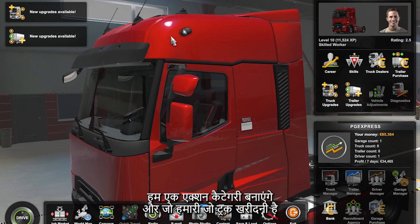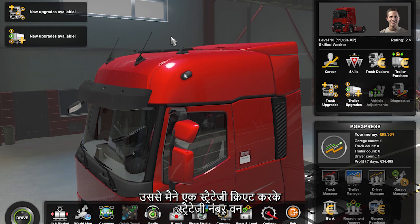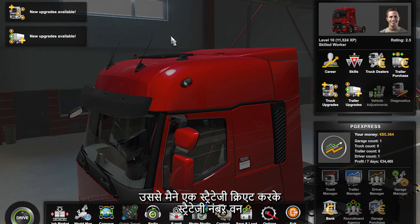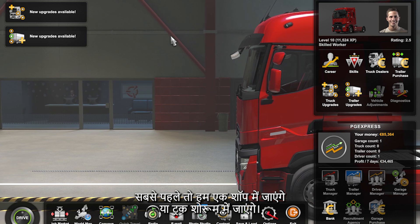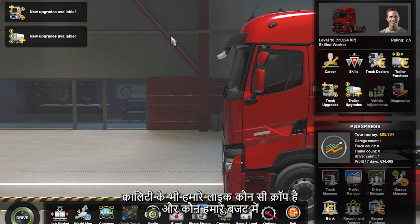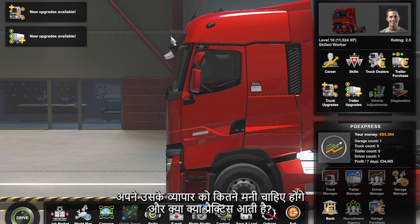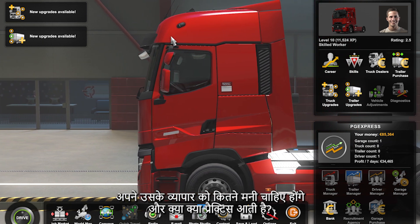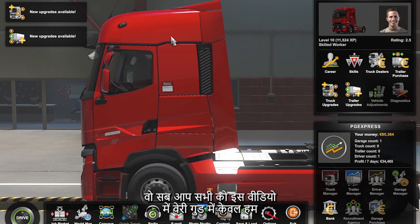First of all, we will create a strategy for our truck. Strategy number one: we will go to a truck shop or showroom. We will see which truck fits our needs and which budget we have. Then, we will need a lot of money. We will see what strategies are going on in this video.